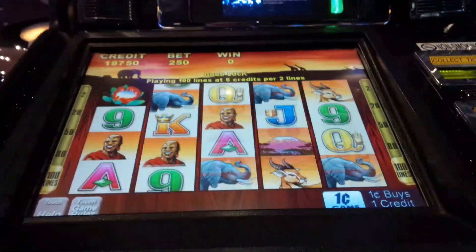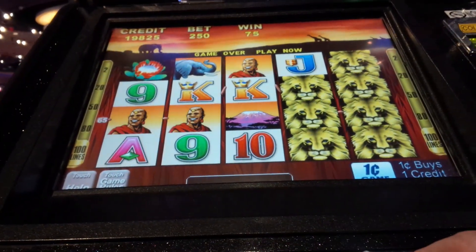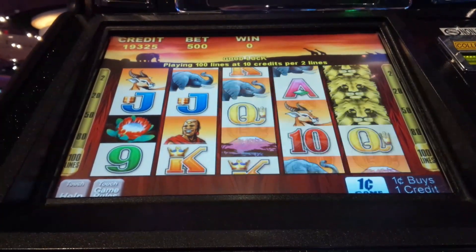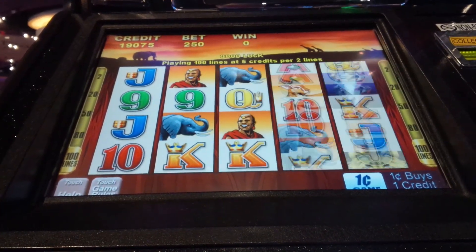100 Lions by Aristocrats. On this one we want bonus symbols on reels 1, 2, and 3, or a bunch of lions. Alternating bets — $255 dollar bets. It's something cool.